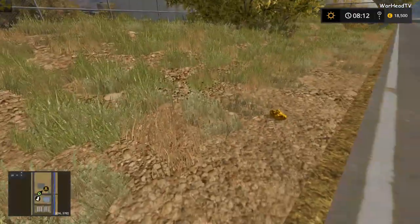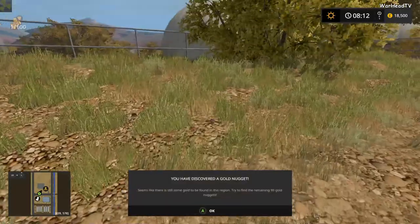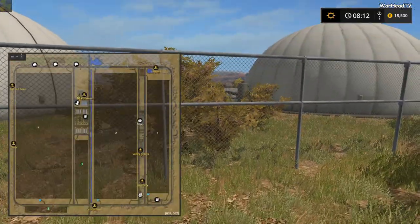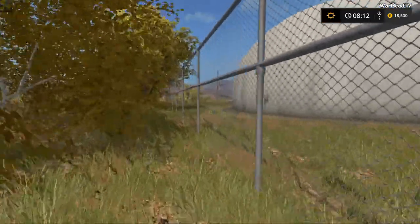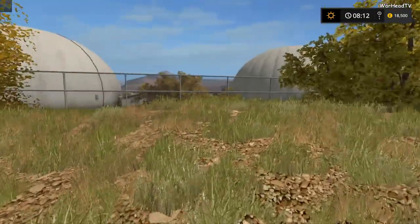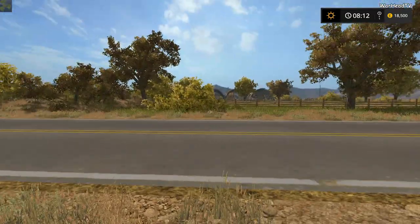Gold nugget right by the side of the road! There you go, there's proof — gold nuggets. We've got the BGA right here behind the yard. So the BGA is on this map. I don't know if you're going to do it via grass, but you'll probably do it by corn or something.